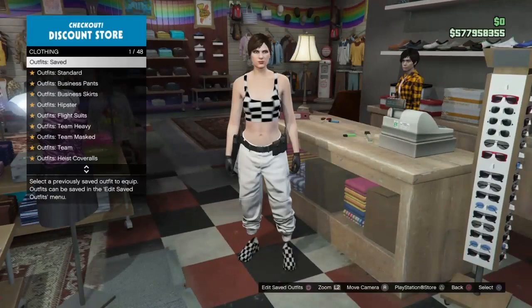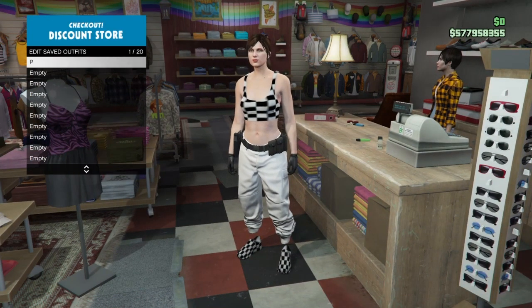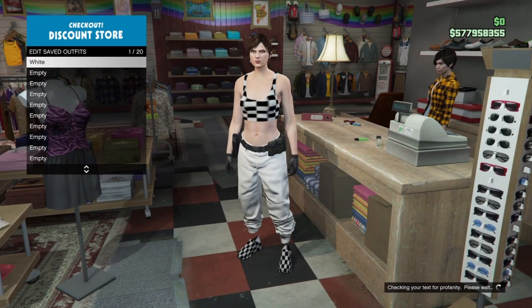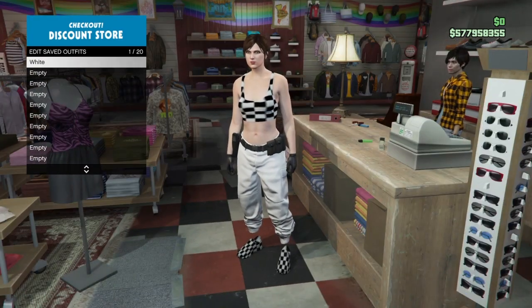Go over to the front desk just like I do here, go to safe outfits, and name the outfit 'white' for the white joggers. Make sure you save it five times, because if you do not do this you will not successfully have the outfit saved.